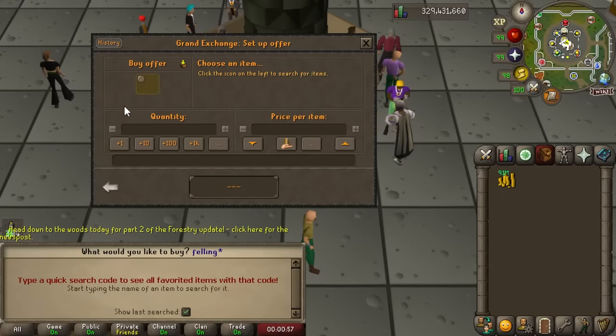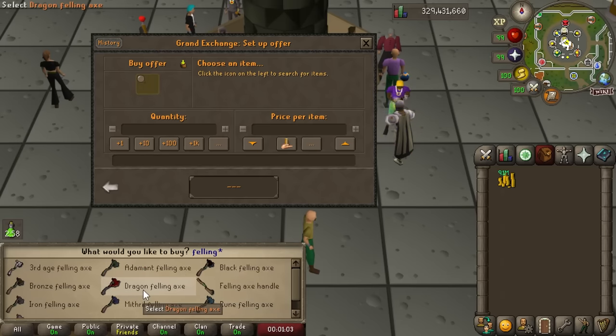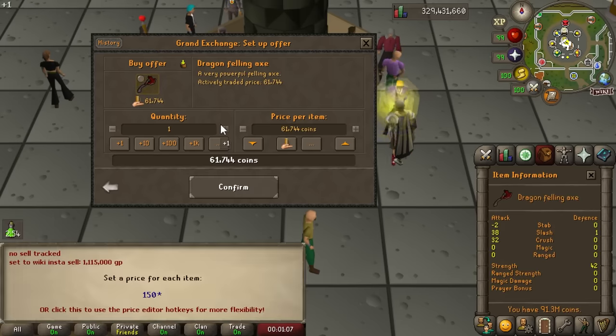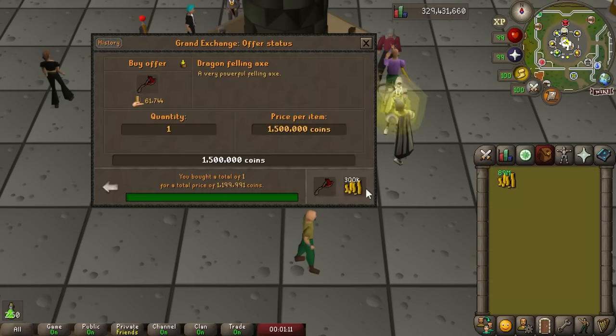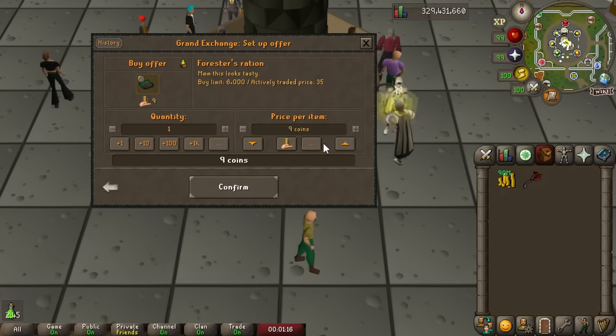Probably the biggest part of the update is the addition of the two-handed axes, or the felling axes. Any axe can be turned into a felling version of it simply by using a felling axe handle on the appropriate axe. Currently, the axe handle is going for about a mil. Why would you want a felling axe? Well, these things offer higher experience per hour than a conventional axe of the same tier, so it's better than the dragon axe, like this one right here.